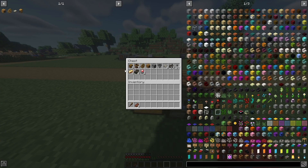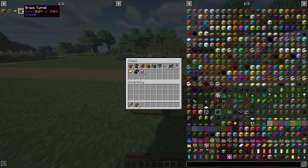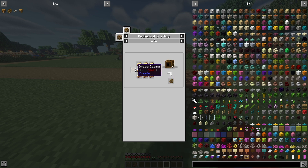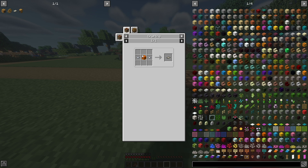This is everything you're going to need for this video. There are a couple of things that are pre-crafted like flywheels, furnace engines, and brass funnels. The furnace engine is mechanically crafted with five brass sheets, a brass casing, two brass ingots, and a piston. The flywheel is eight brass ingots and a brass casing. The filter is two iron nuggets and a piece of wool, and we need two of those.